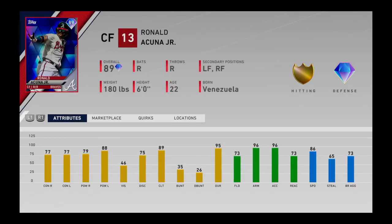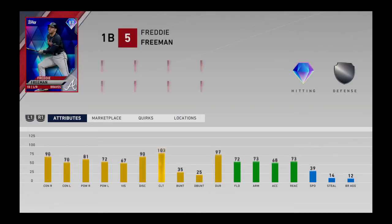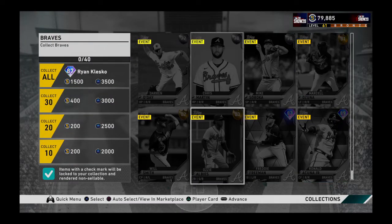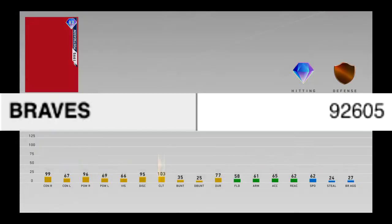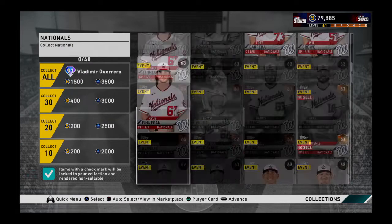The next collection would be the Atlanta Braves, which also includes Ronald Acuña Jr., who is one of the best outfielders. Last year he was the best outfielder, and this year he's a centerfielder. He costs almost 50,000 coins. I was wrong earlier - the best first baseman overall is Freddie Freeman, which is reflected in his price at almost 25,000 coins, more expensive than Pete Alonso. It also has three golds. The total cost would be 92,605 coins. The reward is an 87 Ryan Klesko - a first baseman who hits excellent against right-handers and average against lefties.